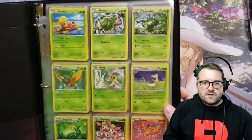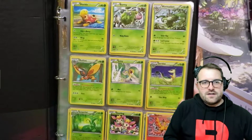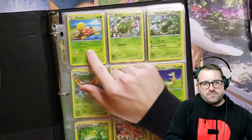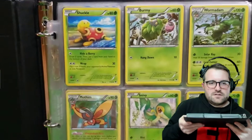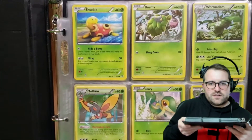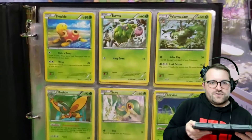Hey everyone, welcome to another binder video. Today we're taking a look at Fates Collide, one of the greatest sets starting out because it's got our boy Shuckle. The set itself is good — it's not the greatest set of all time, but it does have the greatest or one of the greatest Pokemon at the very beginning, which is a rare occurrence.